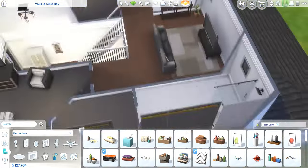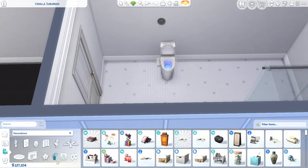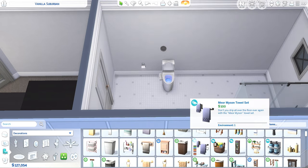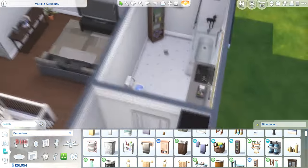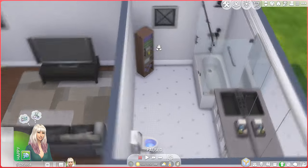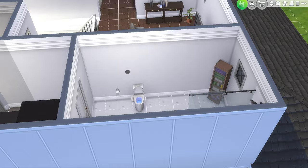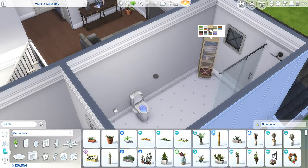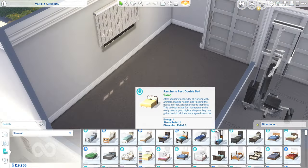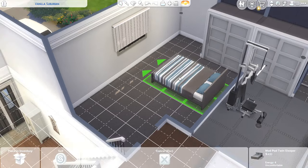I somehow figured it out — it's a bit longer than I'd usually make it but it looks fine. It actually reminds me of a friend's bathroom. I used a corner piece from Seasons to fill out the space in the corner, and I like the look of those counters from 'For Rent' — I think they work really well for bathrooms.